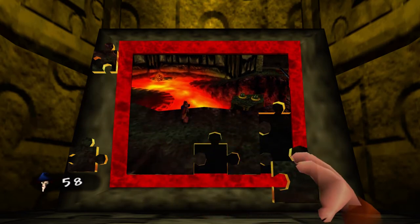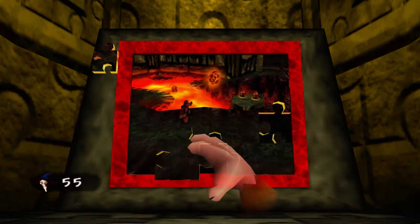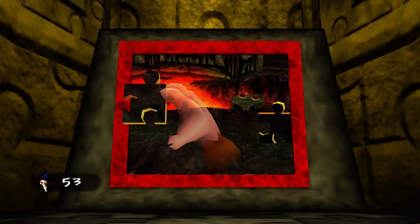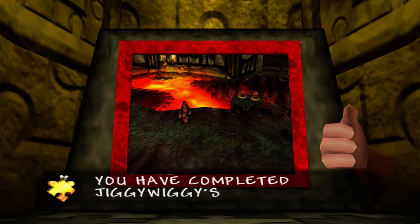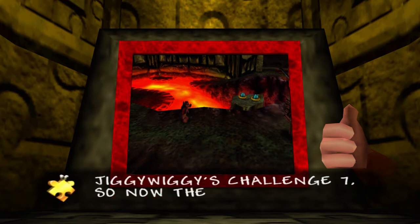There's really not that much left to the puzzle, so we shouldn't have too much of a problem now, especially if Banjo just stays in place. This definitely makes things a lot easier. There you go — that's the puzzle completed. Now we are going to be opening our way to World 7.